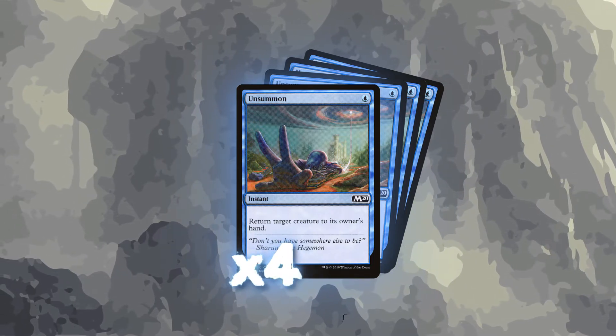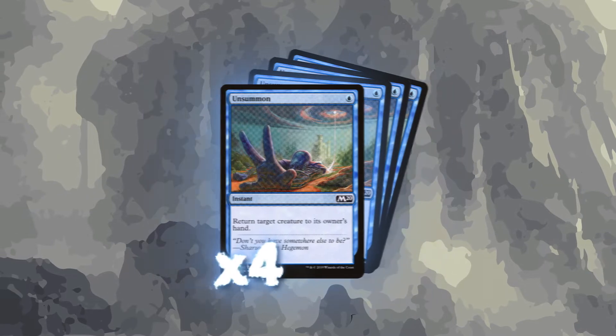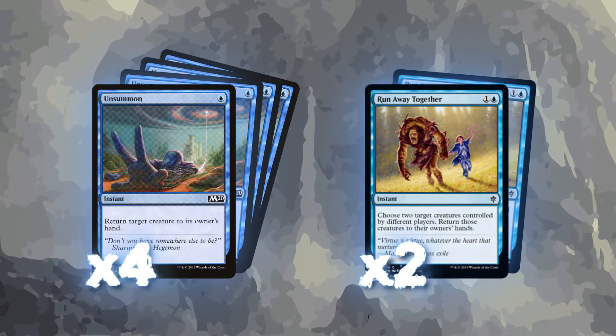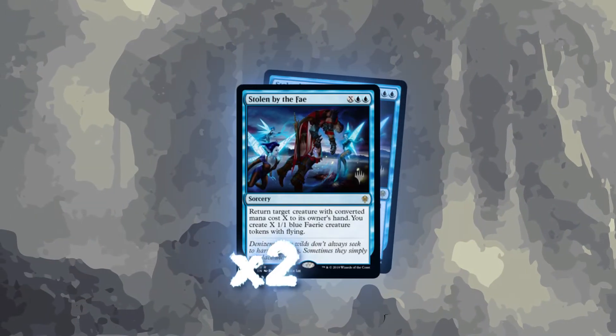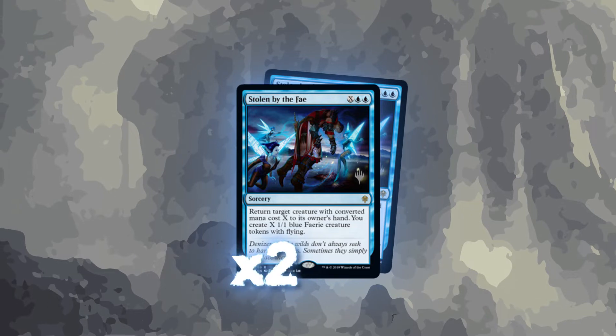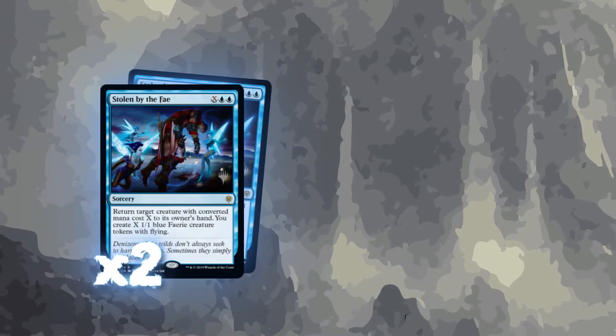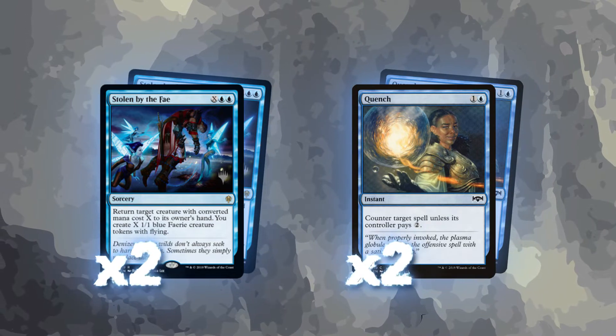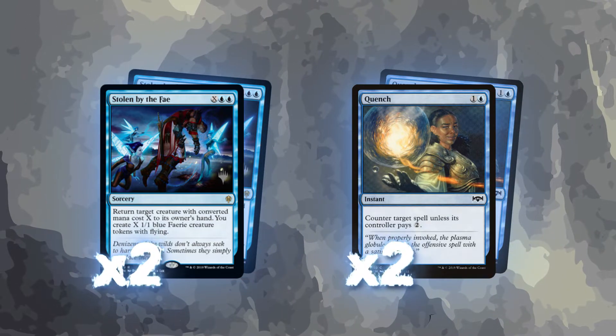We can also do tricky things by bouncing our own creatures back to our hand for additional value if we choose. We'll also be running two Run Away Together, which works really great with our creature package and at keeping Gadwick alive. Stolen by the Fey at two copies is a way for us to flood the board with blockers or attackers while also keeping our opponent off their big threats. We also have two Quench in the main list to catch some early Okos or other threats and keep their board clear.